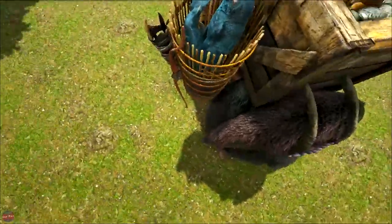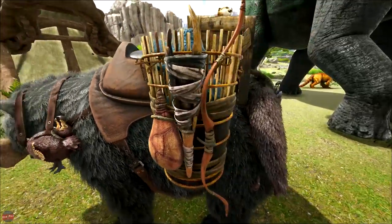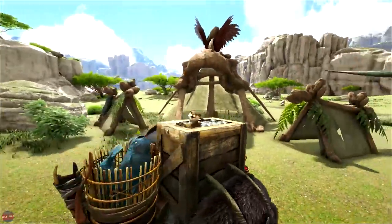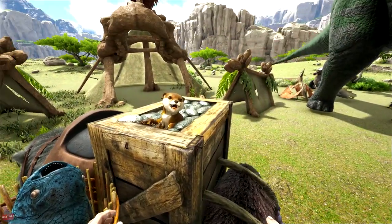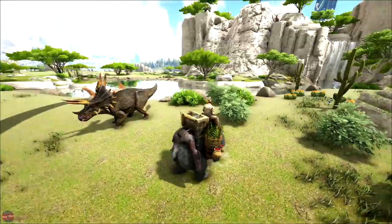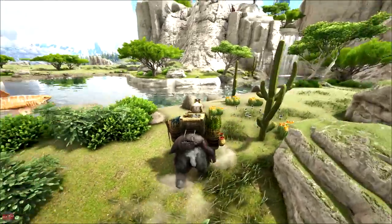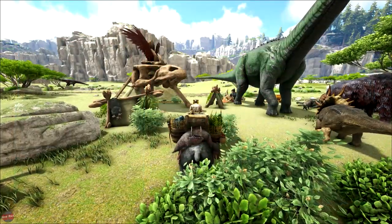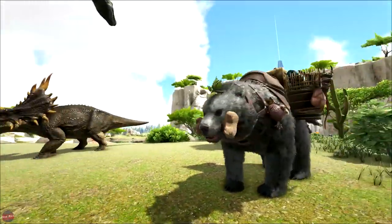Oh my god, that's adorable. We've got a fish basket, all the tools — water skin, torch, a bow. This side's got all the herbs and berries. Look at this little otter just chilling in the chest there with all the silica pearls — he's like, 'I just caught all these silica pearls, I'm helping!' Let's have a look at what we look like riding this. How cool does that look? That looks so much better than just a regular saddle. The bear one — I freaking love that.